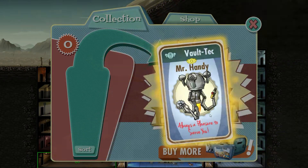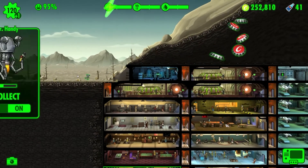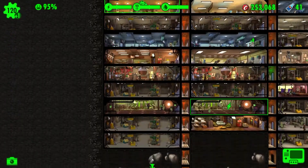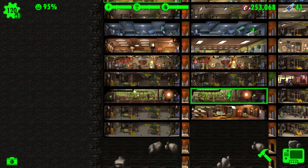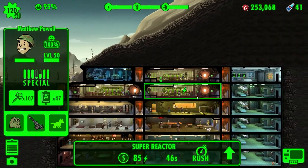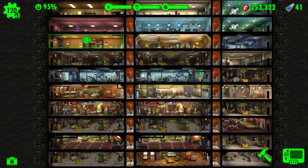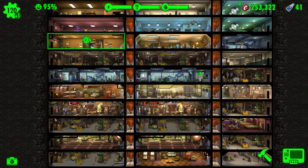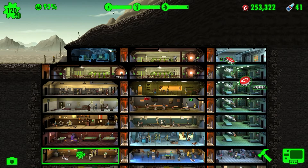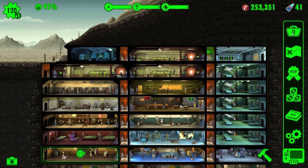But let's get the Mr. Handy. Awesome — we actually kind of needed another Mr. Handy. Hello! We need him to work down on this floor. Excellent. So now we are automatically collecting from four fusion reactors and two of these Nuka Cola bottling plants. So we don't really need to care about collecting those anymore — they should be permanently maxed out more or less.